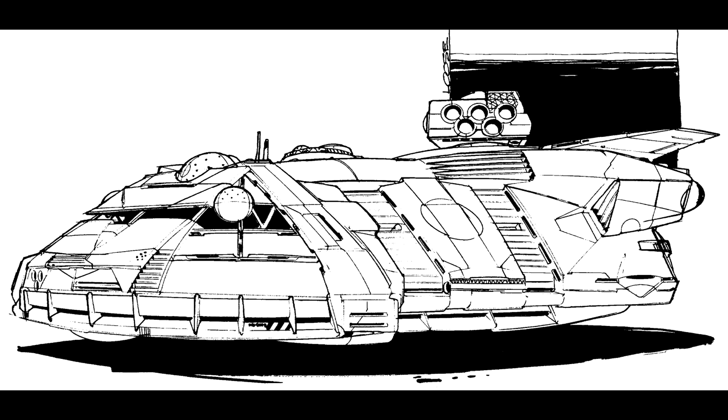It moves 9 on cruise, 14 on flank. It doesn't have to worry about heat sinks because it doesn't need them, just because of the single launcher. Its armor is pathetically weak — 10 on the front, 10 on the sides, 9 on the rear, and 9 on the turret. It's got your standard 24 shots of LRM ammo, but it's not really there to fight. It is literally there to do the job.